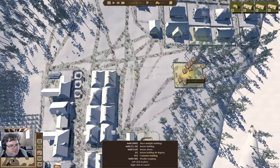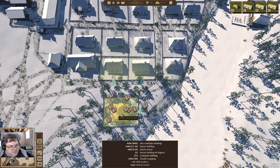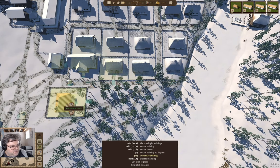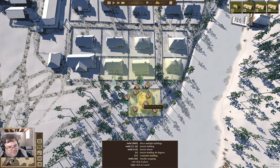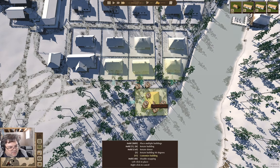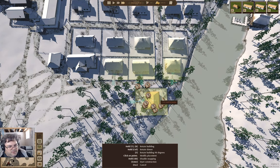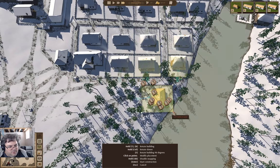I'm going to do the yard ones. Where's the entryway? There's the entryway. So what am I going to do? I'm going to put it here and use F1 to customize the building. Oh come on.